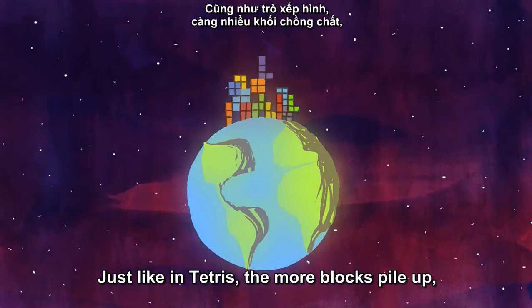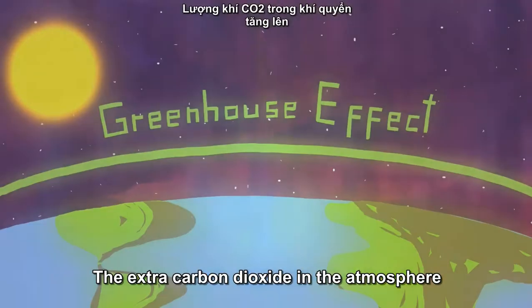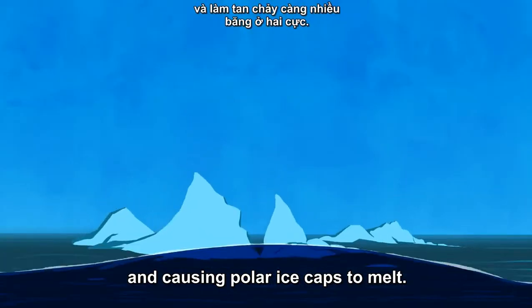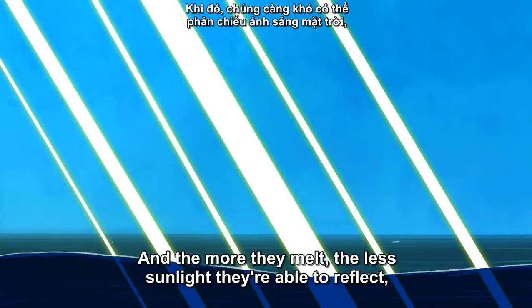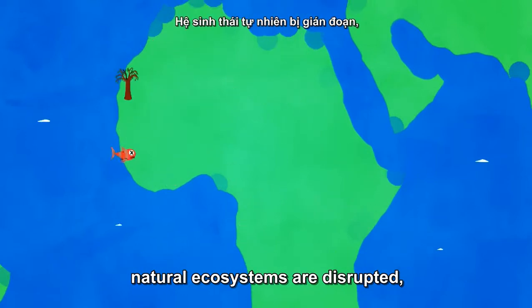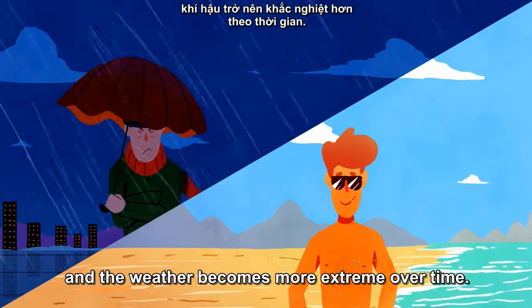Just like in Tetris, the more blocks pile up, the harder it becomes to restore stability. The extra carbon dioxide in the atmosphere accelerates the greenhouse effect by trapping more heat near the surface and causing polar ice caps to melt. And the more they melt, the less sunlight they're able to reflect, making the oceans warm even faster. Sea levels rise, coastal populations are threatened with flooding, natural ecosystems are disrupted, and the weather becomes more extreme over time.